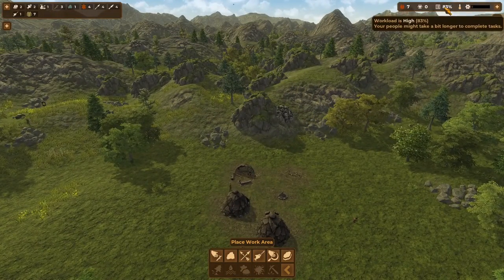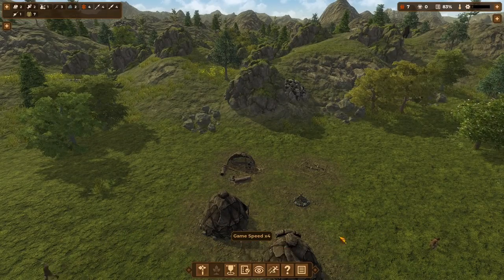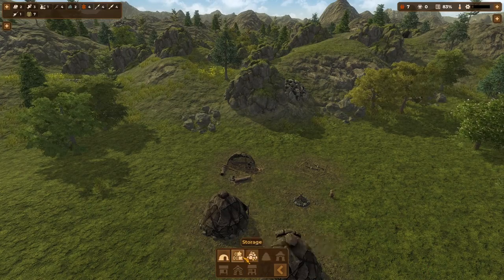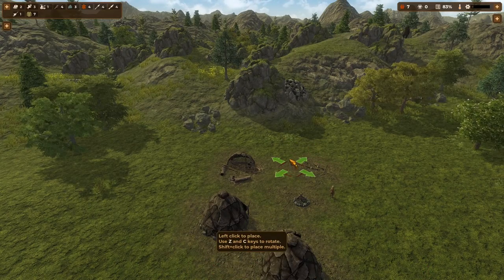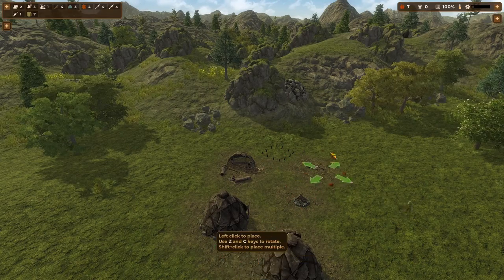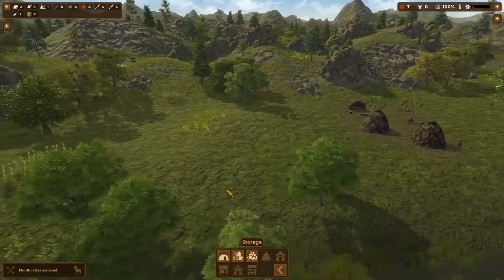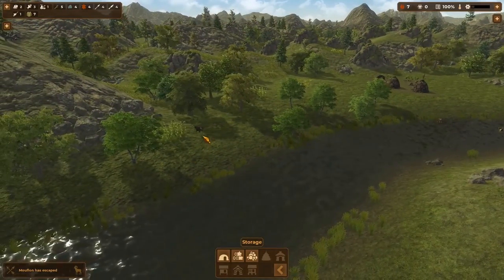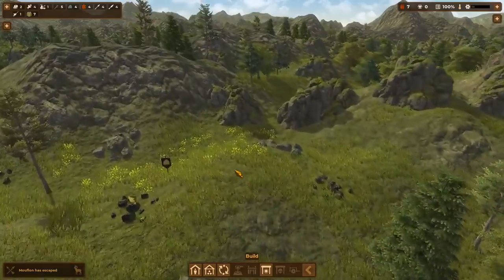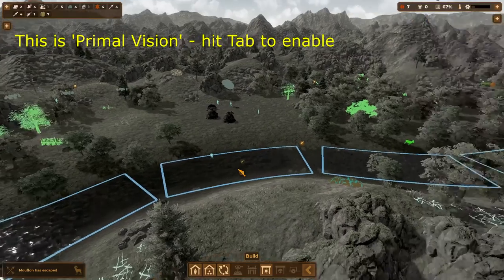We're sitting at 83 — let's pick up the speed a little bit. Let's get another storage area going for wood, and let's get one for stone — rocks, I should say. Hunting didn't go so well. Let's see if there's anything else nearby that we can hunt.